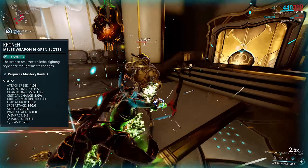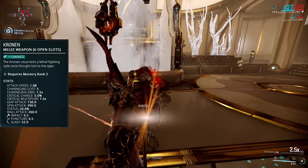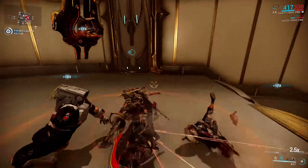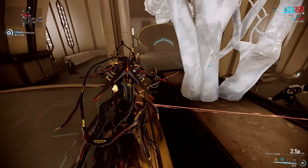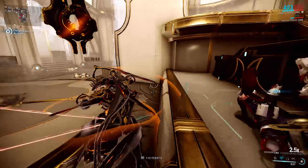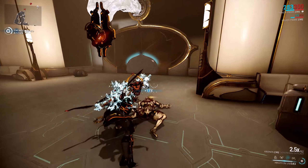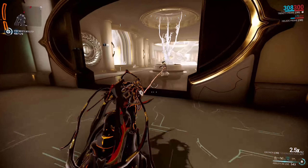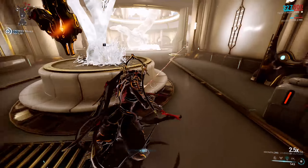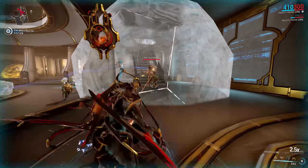The best thing about this is you can stack status pretty quickly, and that means Condition Overload is a fantastic option on the Cronin. The stance obviously makes a bit of a difference too — my choice is Sovereign Outcast. The right-click hold combo, Rogue Edict, is not only quick, it also has two double-damage AOE attacks and a guaranteed Slash proc, giving you nice crowd-clearing ability followed by a guaranteed Slash proc that's going to trigger extra damage from Condition Overload.